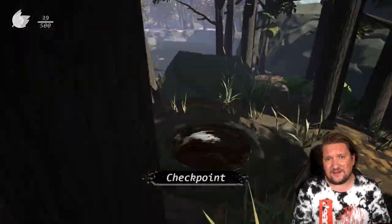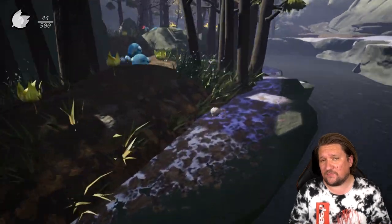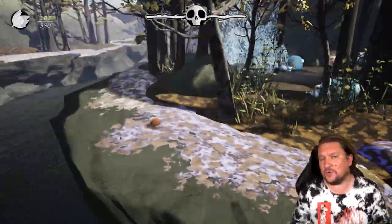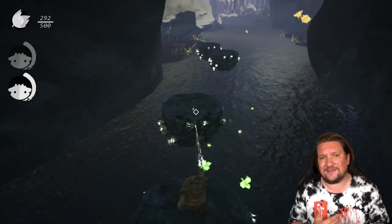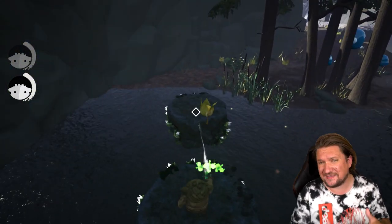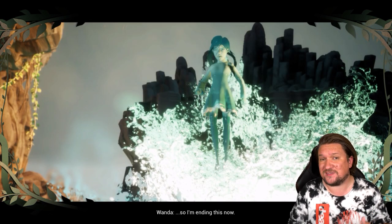Gameplay is basically Marble Madness or the Morph Ball moments from Metroid — your age pretty much determines which you'd recognize first, but both are a good summary. Some might even see Monkey Ball, one of my favorite games growing up, and I can see it myself, but do know you don't control the world itself here as you would there. The basic idea: roll around as Scully and find the next exit to take you to the next location. While watching this video it may seem like open locations to explore, and that's kind of true, but I'd describe it more as a linear experience with occasional open areas to figure out your next direction — it's almost like a puzzle.